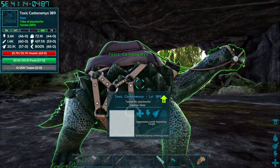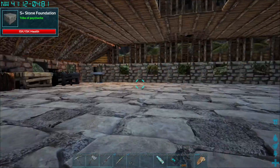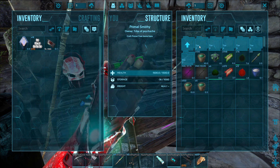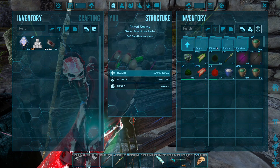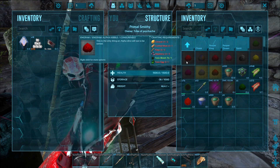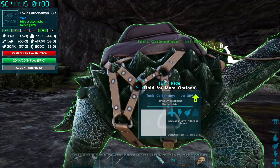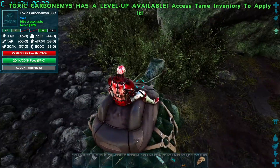Those are the toxic Carbonemys I tamed in the last episode. For the alpha kibble, let me check the boss consumables. We have everything but the toxic eggs, so we've got to run along the beaches and tame up some toxic Dodos or Dillos if we can find any.